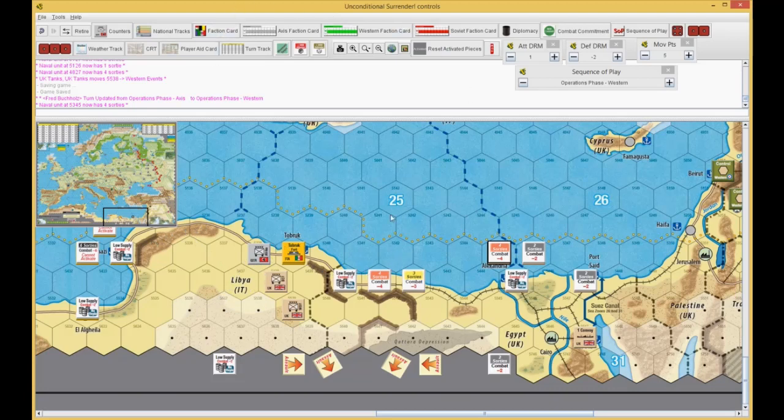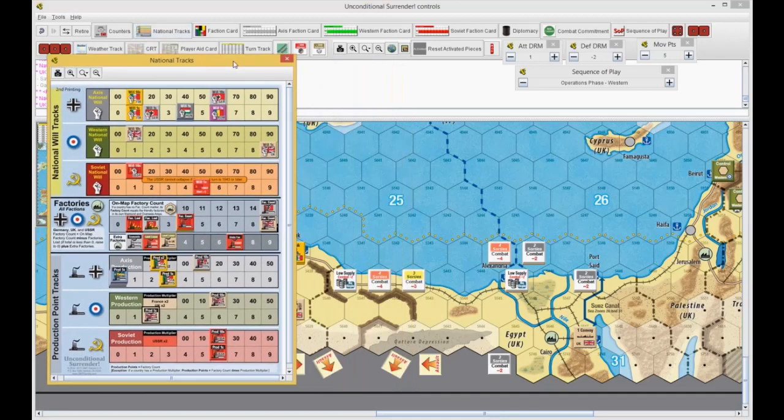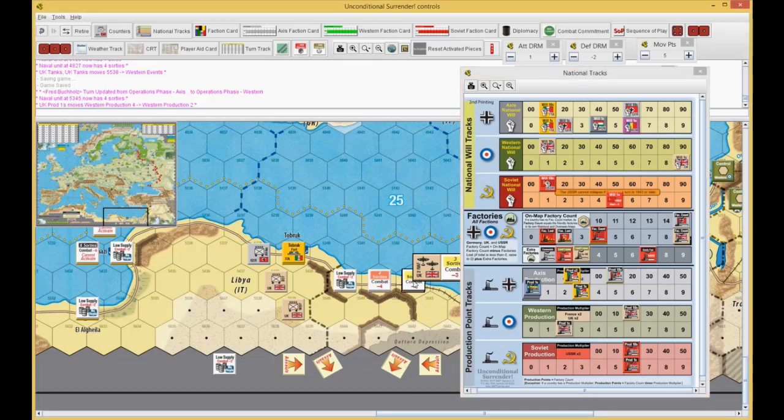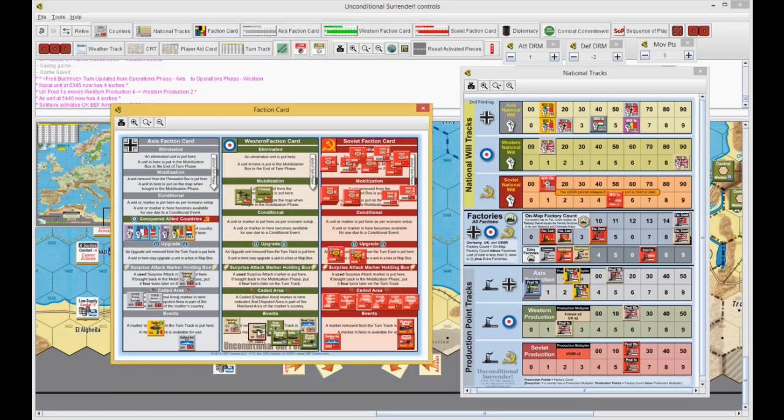This is kind of standard. The British will spend two on their National Tracks. So I spend two to activate the BEF, like they are wont to do. Actually, before they activate the BEF, they're going to move this 3-sortie airplane forward to 54 or 40, where the low supply guy was, just so that they're closer to being able to keep chasing the Germans, in case I get lucky. And then I'll activate the BEF.